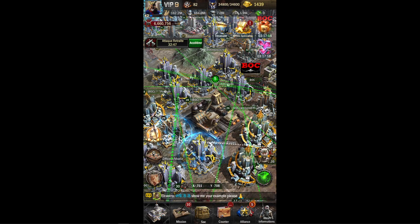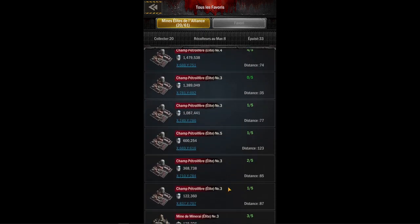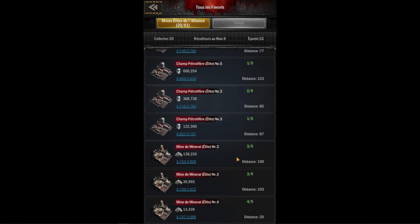Une récolte intelligente, c'est quoi ? C'est quand vous décidez d'envoyer une flotte sur une mine où il y a déjà d'autres personnes. Quand vous voyez ce qui reste dans une mine et que vous savez qu'il y a déjà, par exemple, 3 personnes, vous pouvez déjà diviser ce nombre-là par 3.